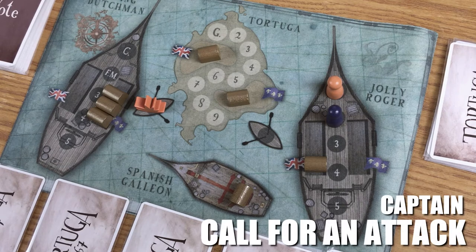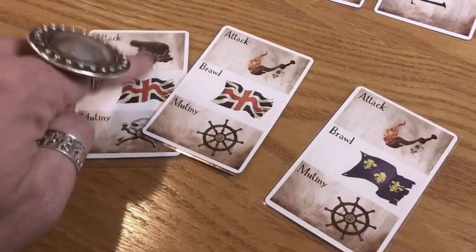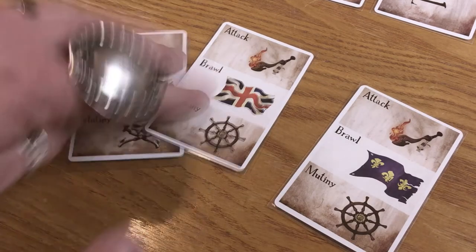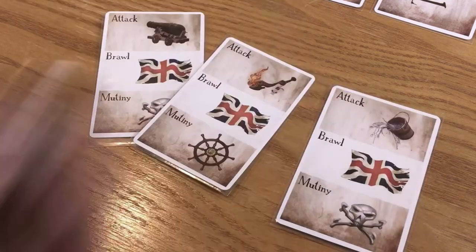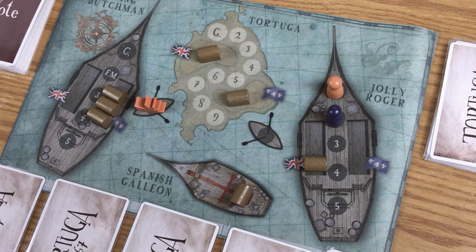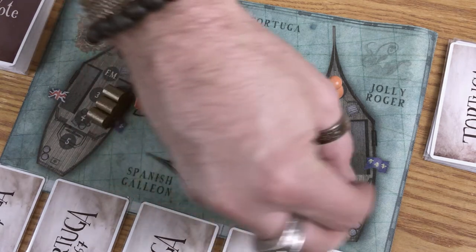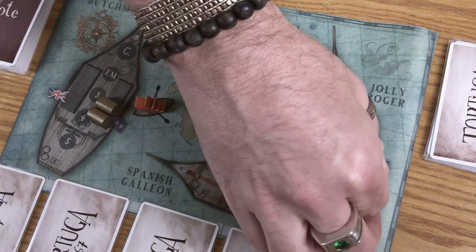Call for an attack: care to relieve the Spanish galleon of a bit of its weight? Each player whose token is on your ship must put one vote card into a pile. After everyone's done that, add one card from the deck — if you're all alone on the ship, this will only be two cards. You'll want to get one cannon and one successful torch; if there's a bucket of water it'll douse a torch, so you must have more torches than buckets for a successful torch. Savvy. If you fail the attack, discard the voting cards, replace them, and move along. If you succeed, move a piece of that precious cargo to a hold on your ship of your choosing — captain's privilege. If the galleon's run dry, well then you'll just have to take from the opposing ship.